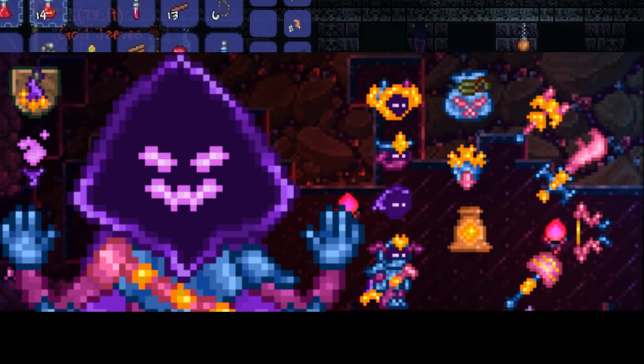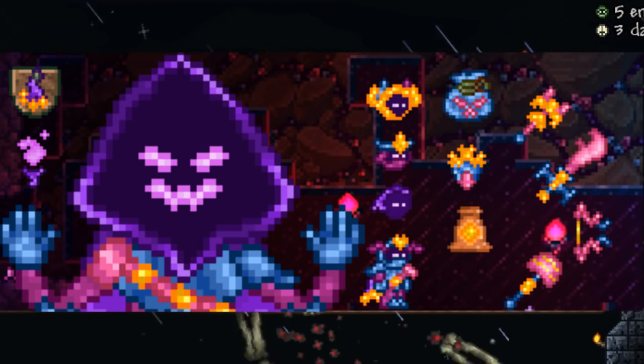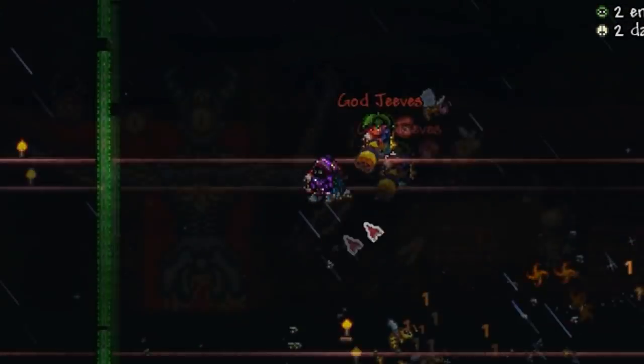The Gastropod Staff summons a flying gastropod to attack enemies. My speculation on this boss is that he will be a post-Golem boss, because looking at his picture he looks pretty big and he summons chaos cultists — those sound very dangerous. I'm guessing post-Golem, or pre-Duke Fishron, pre-Cultists.